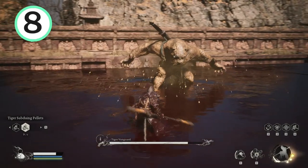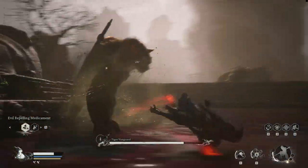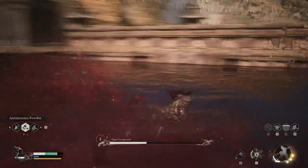Next, he will use the rock solid spell. He will stagger if you don't attack him. At times he will attack from the top left, so just keep a look out on the screen.